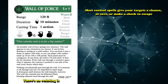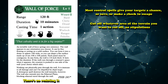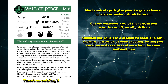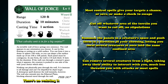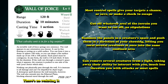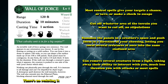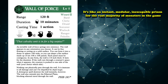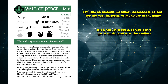Most control spells give your targets a chance to save or make a check to escape. With Wall of Force, you cut off whatever area and terrain you want with no stipulations. You can even summon the panels in a creature's space and push them in the direction of your choosing, letting you corral several creatures at once into the same confined area. Irresistible force movement is nearly unheard of in the game. This spell can remove several creatures from a fight, completely taking away their ability to interact with you, much less threaten you with attacks or most spells. It's like an instant, modular, inescapable prison for the vast majority of monsters. The biggest downside is that it's a fifth level spell, so you don't get it until level nine at the earliest.